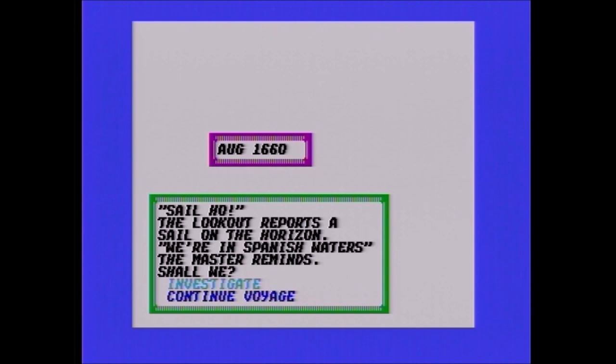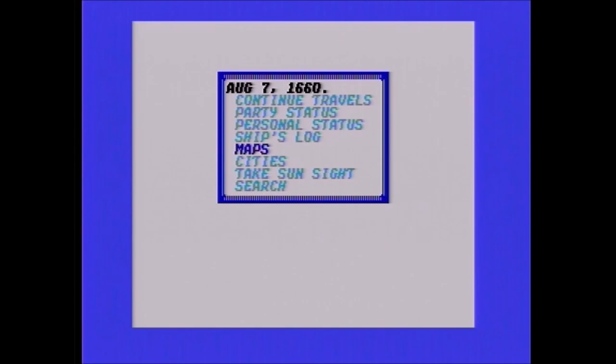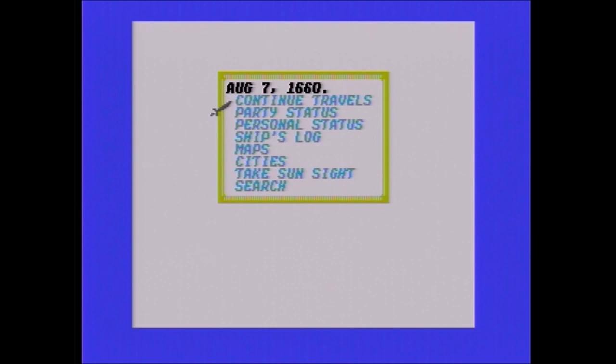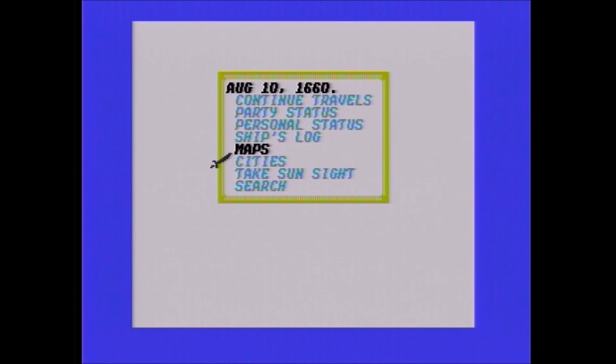It's good to skip investigating ships when you're in bad shape and don't have enough crew to really get into a battle. I'm checking the map — if you search in the wrong place it wastes a few days. You just have to line your men up and hit the search button. Now some music is going to pop on and tell me how much gold I got.